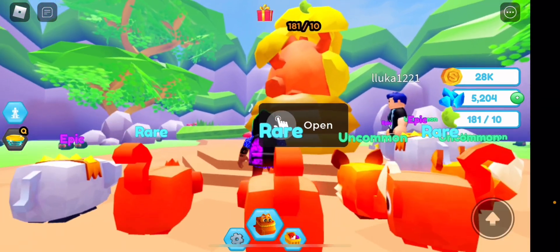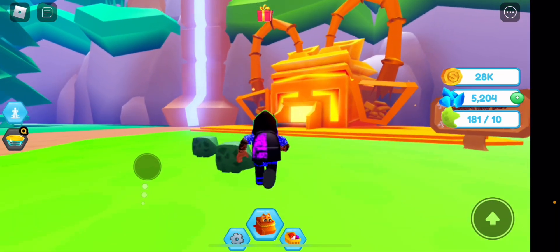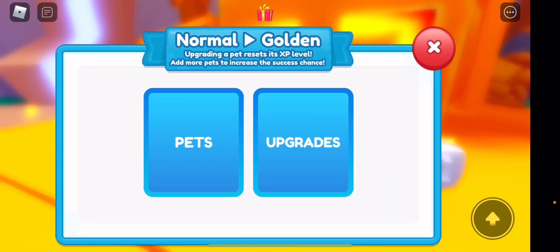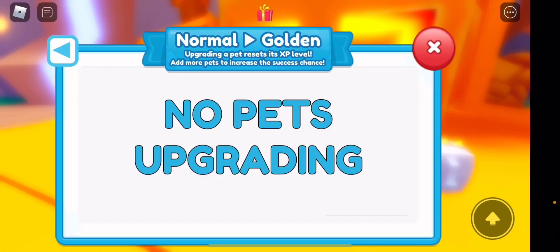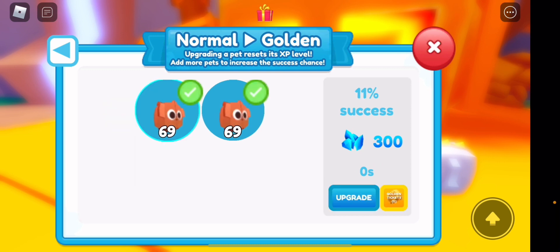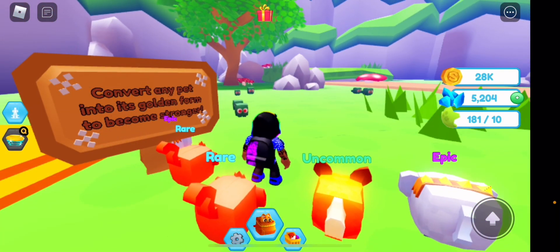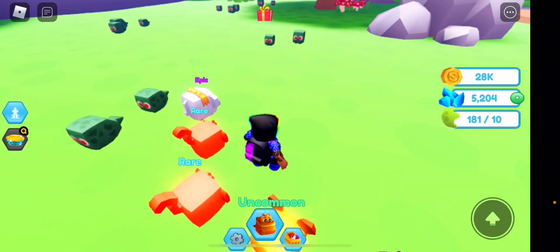This is the best egg in this first world, and there are also golden pets. I haven't made any yet. There's a pet upgrading system — upgrading requires reaching level 2 and adding more pets. Pets cost gems. Near the upgrade button there's something called golden tickets — I'm not sure if they're purchased with Robux or earned in-game. Each world gets stronger as you progress.